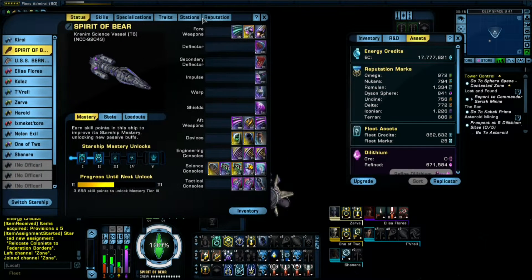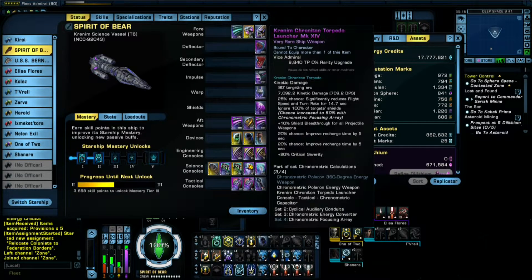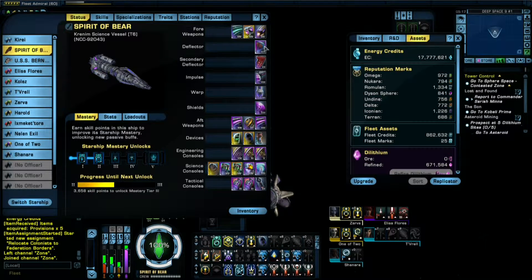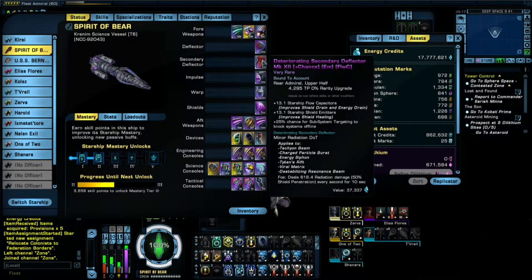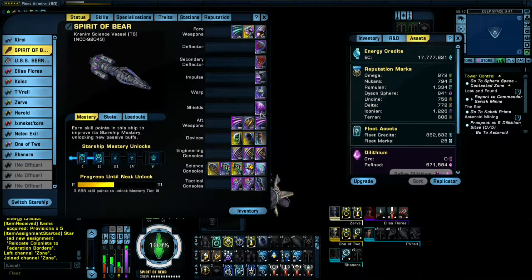We'll take a look at what's on it. It is a science vessel, so it has only three forward weapons. The ship also came with the Krenim Torpedo, which has a 25% chance to go through shields — which is kind of cool. It has the secondary deflector because it is, of course, a science vessel.